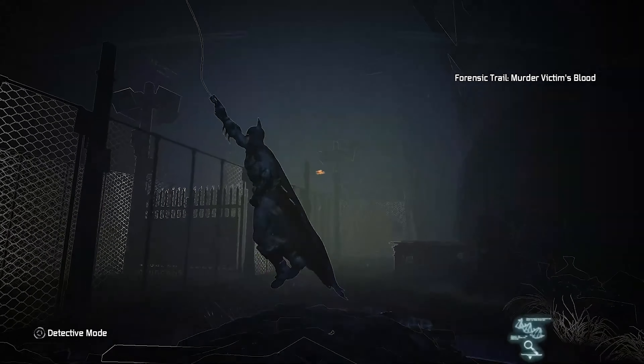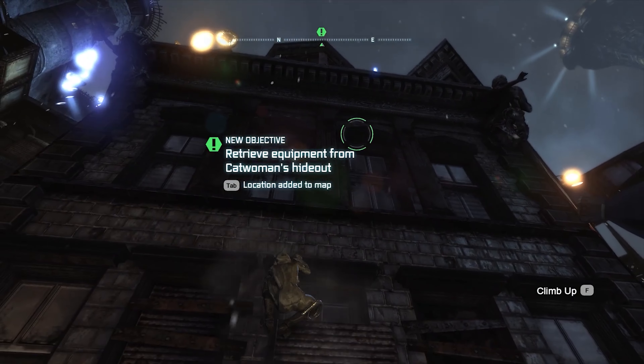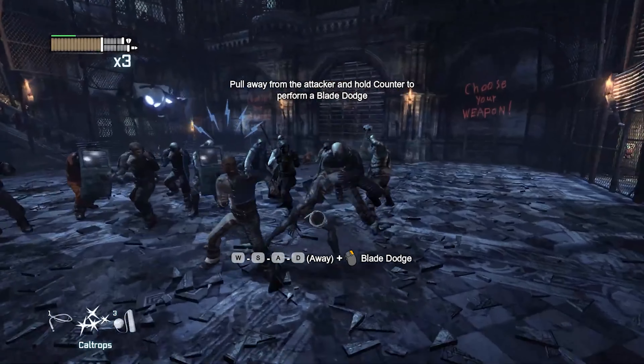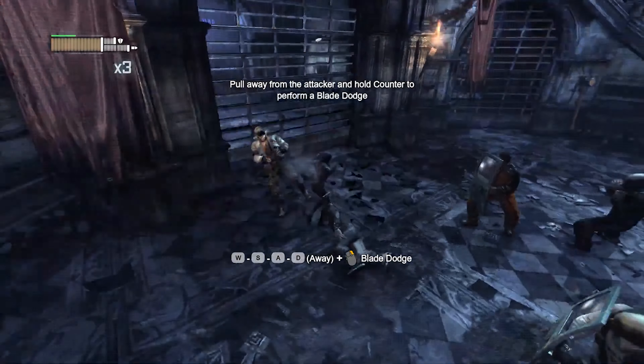The bat-stealth approach has always appealed to me from a headcanon perspective. My version of Batman is much more of a ninja type than the bruiser from The Dark Knight Returns, let's say. I love the comic and animation for completely different reasons. Even though there are cramped areas in this game, Arkham City allows for much more freedom of movement on the outside than Asylum did, because there's literally way more space.